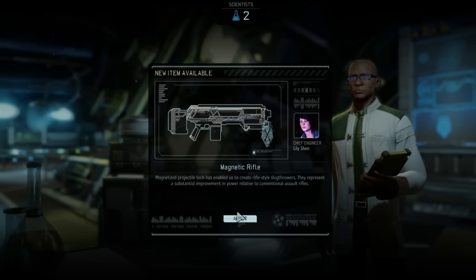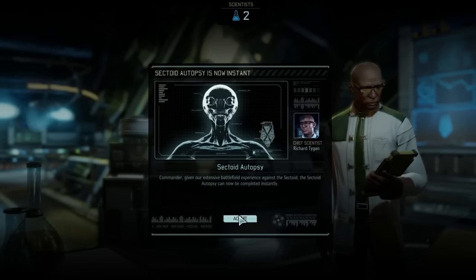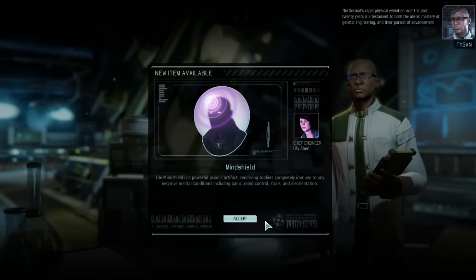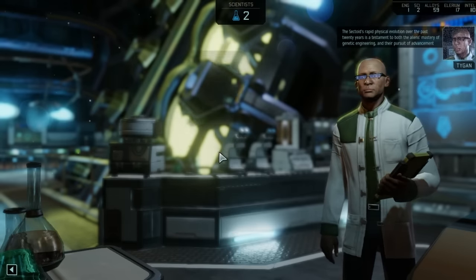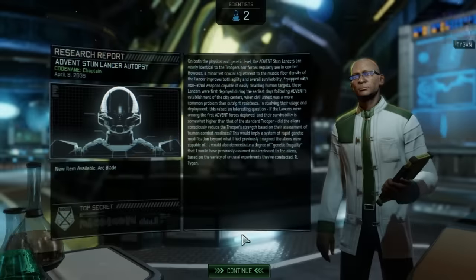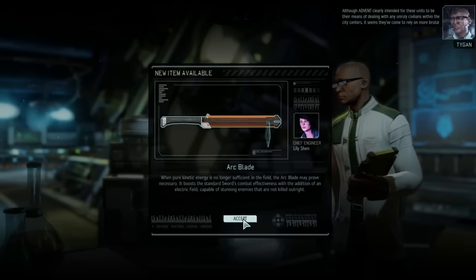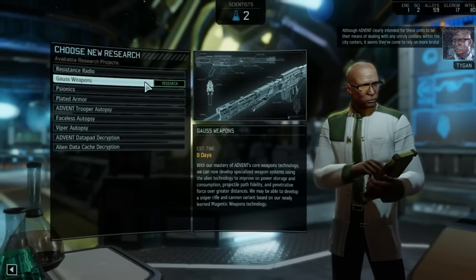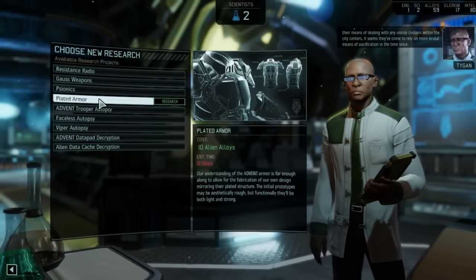Really happy to get them this early. We'll do the instant stuff because why the hell wouldn't we. Arc blade — lovely. We want to get all these upgrades for obvious reasons. We need Gauss weapons in eight days and we need plated armor in fifteen days.